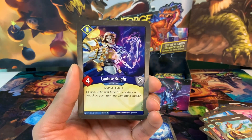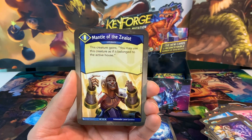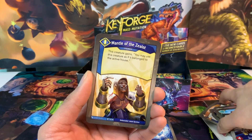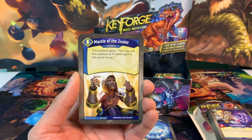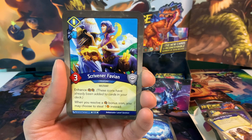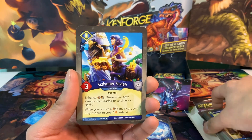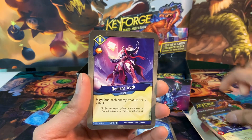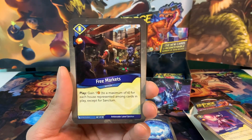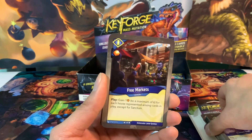Moving on to Sanctum, we have Umbra Knight, a 4-power, 2-armor creature that's elusive. Good extra body on the board. Another upgrade - every house has got an upgrade. This creature gains: you may use this creature as if it belonged to the active house. Oh my gosh! Putting that on that Star Alliance guy would be insane - he could be used every single turn and gets at least 2-3 Amber every single turn. We got Scrivener Favni with an enhanced draw pip, 3-power, and whenever you resolve a capture bonus icon, you may choose to steal one instead. That could be really good in this deck too. Radiant Truth - play: stun each enemy creature not on a flank. Good creature control. Free Markets - gain 1 Amber to a maximum of 6 for each house represented among cards in play, except for Sanctum. We could totally get 5 Amber out of this.